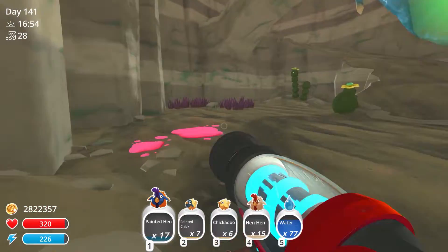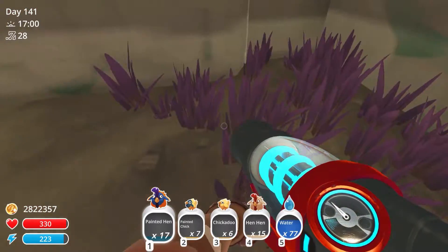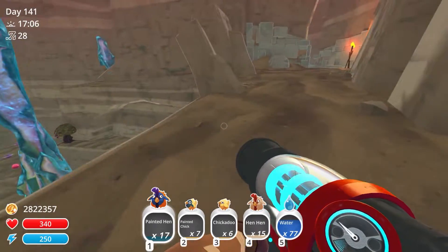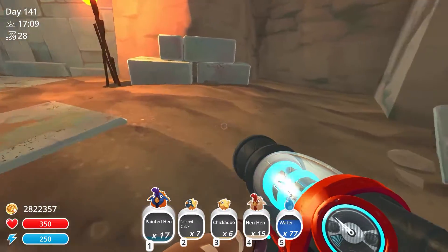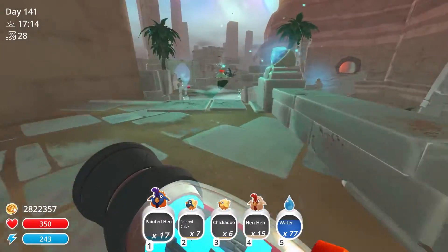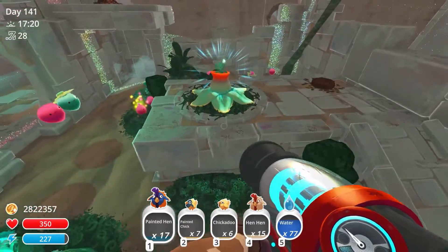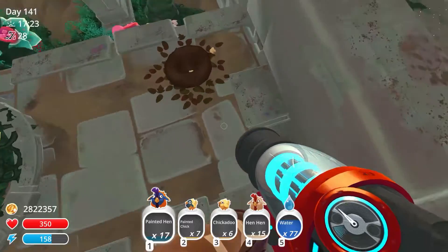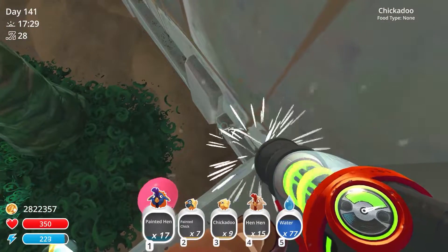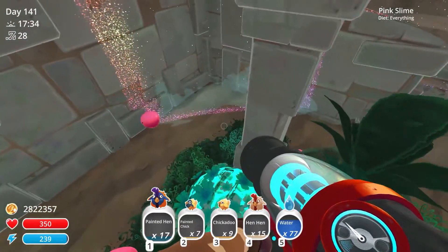Now this is the point at which I don't want to see a gilded ginger because I now have like way too much good stuff. I would have to jettison something. I feel like it's a 100% chance I'm going to find a gilded ginger soon because I don't want one — that's how that works. Yeah, we're at nine chickadoos, seven painted chicks, various other.